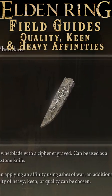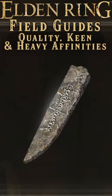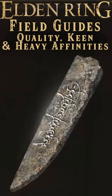So get yourself the Iron Whetblade and it'll let you choose three affinities for any compatible weapon: Heavy, which scales with strength; Keen, which scales with dex; or Quality, which scales equally with both.